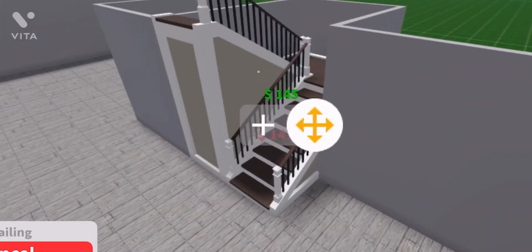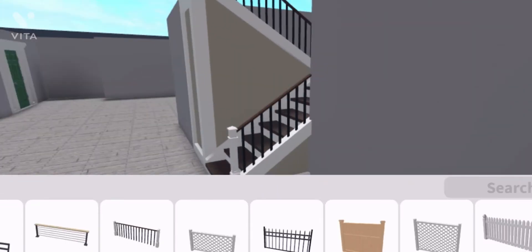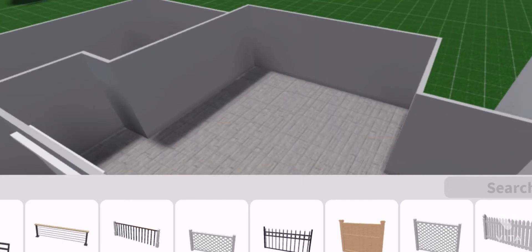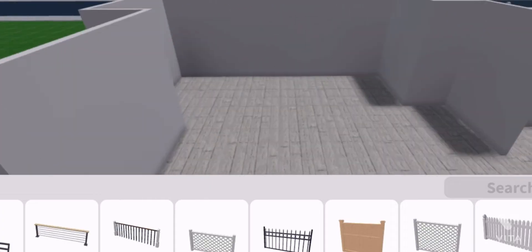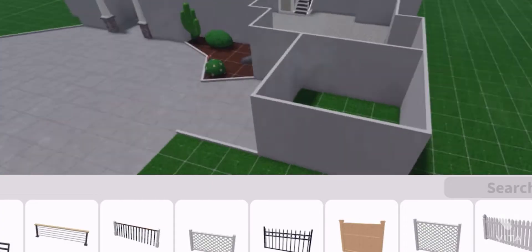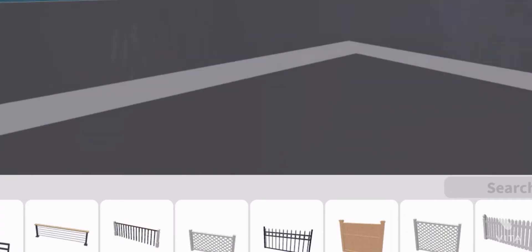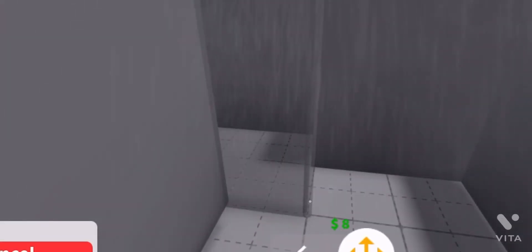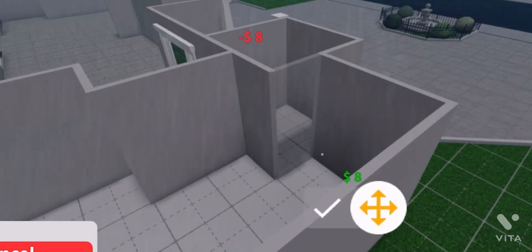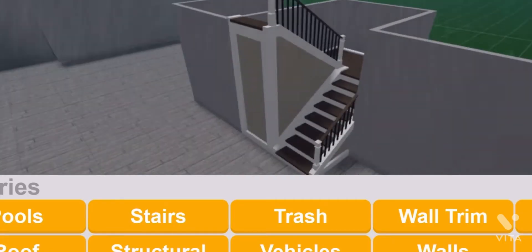We're going to do this part right here — you don't have to do it on both sides because you're just going to show the decorations. This right here is going to be the living room, walk-in kitchen, and garage. This will be an office, and you guys — this will be the office's closet, a little closet.